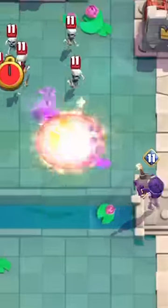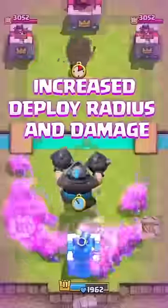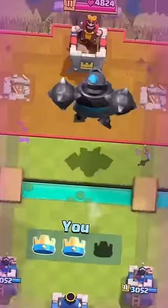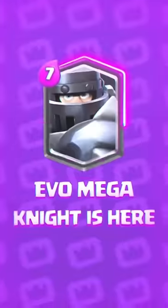The Bomber can shoot from across the map and take an entire tower by himself. And the Mega Knight can attack air troops and has an infinite jump range. Not to mention, it takes 0 cycles. Like, who in their right mind thought this would be a good idea?